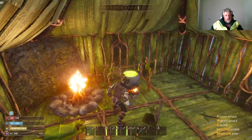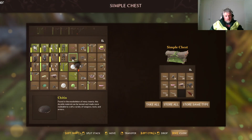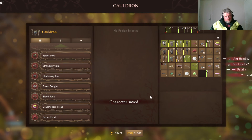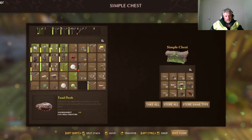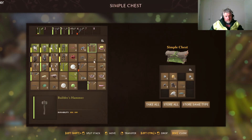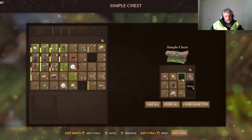Oh no, you get no inventory space. Right, so now I've got to figure out what I'm going to put where — where I'm going to put all my junk. I've got food, I've got this thing that I don't know what to do with.